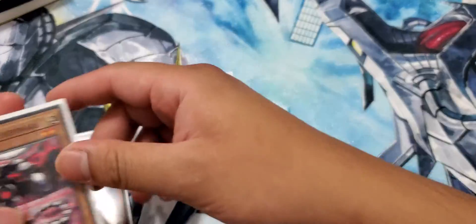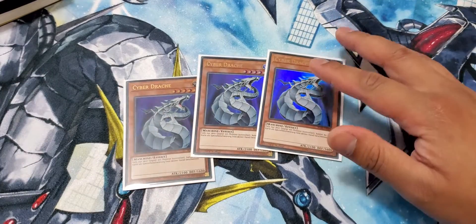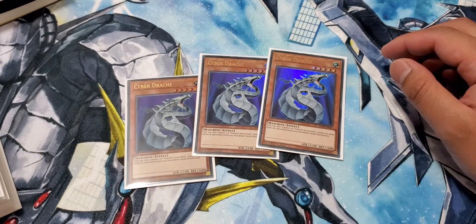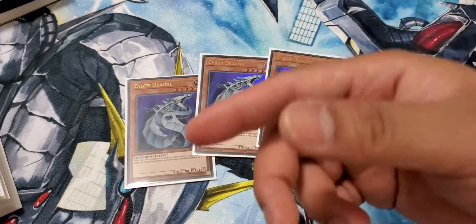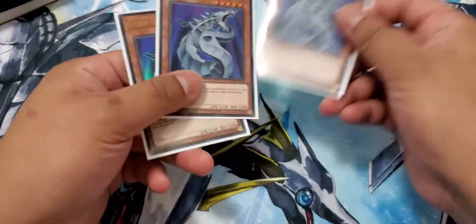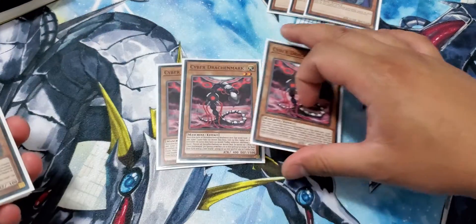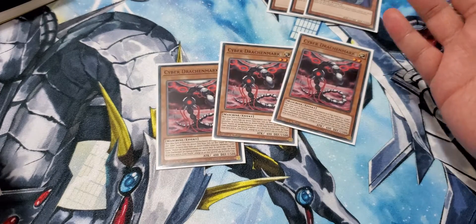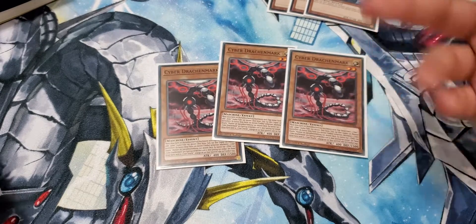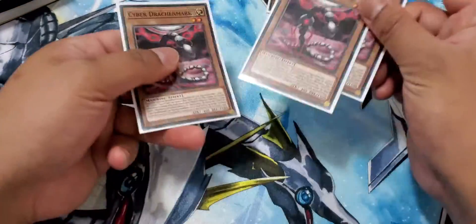I have Triple Cyber Dragon. I try to max this out in German because most of the Cyber Dragon cards are actually based off of a German language. Triple Cyber Dragon is the bread and butter of the whole deck — really great, basically a utility box. Triple Core is ironically the core of the deck. It searches everything: your Spell, your Trap, your monster. It starts to replay Core into your opening hand. Really great.